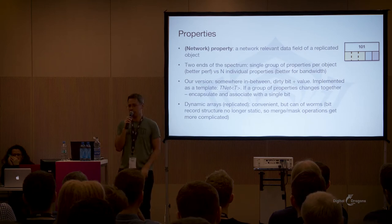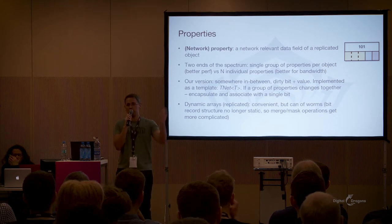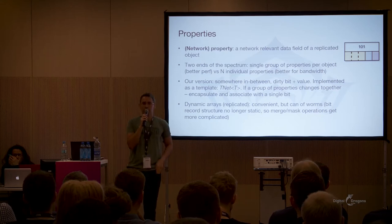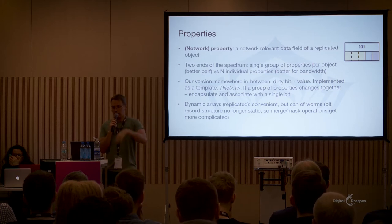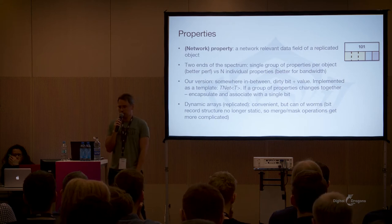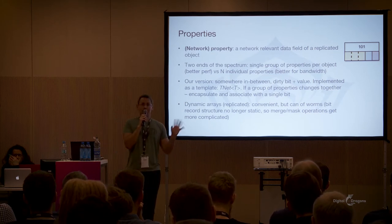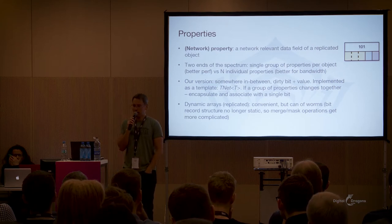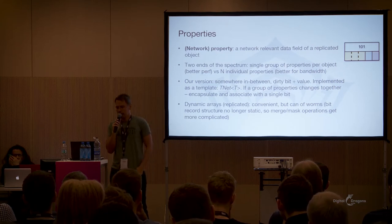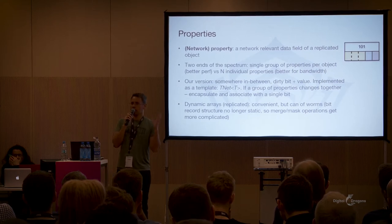You can implement properties in a whole bunch of different ways. Back in the day, many games would try to create a small number of groups where properties would share a group, so if any of them changed they would all go together — maybe up to 32 groups per object, so your dirty mask record was basically a single word. Then the Rx stream approach was to have a whole bunch of individual properties with individual dirty bits, which is a little more expensive to manage. In our version, we avoided the problem and just let the gameplay guys decide. We provide them with a simple template wrapper over a value and a dirty bit, and if they decide a group of properties should change together, they can just encapsulate it in a struct and have a TNet of that struct.